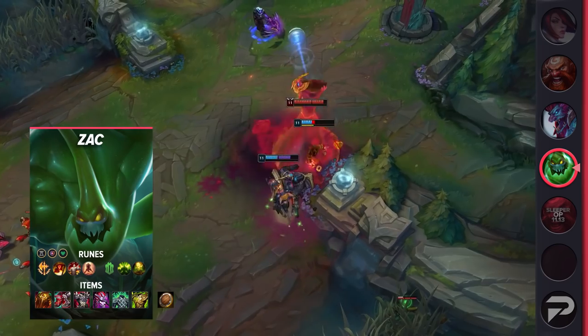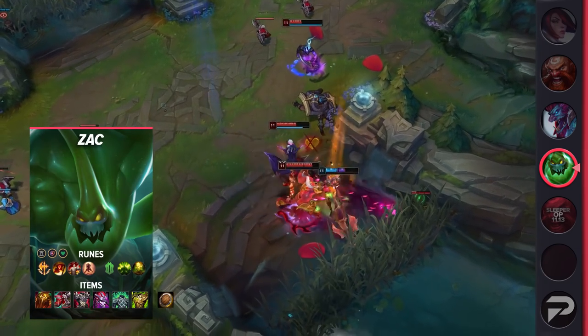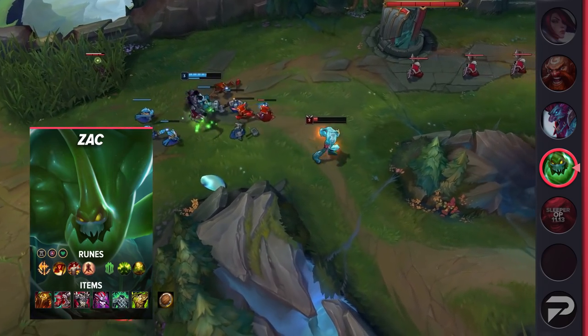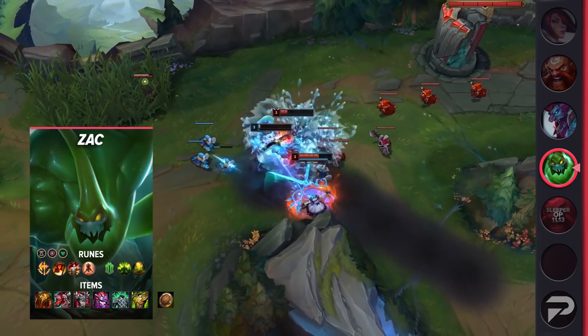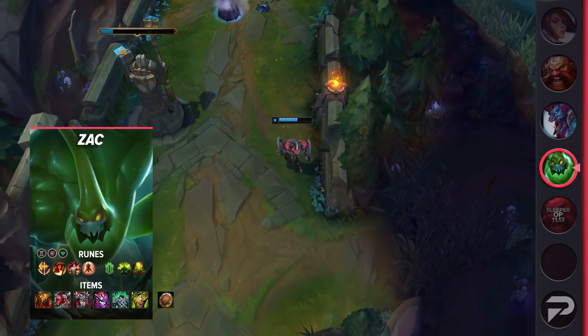For your runes, you'll run Conqueror, Triumph, Tenacity, Last Stand, Conditioning, and Revitalize. If your opponent is ranged or just trades a lot in general, you may want to go Second Wind over Conditioning. The stat runes you'll run are Ability Haste, Armor or Magic Resist, and Health. For your items, you'll start Doran's Shield, then build Sunfire Aegis.